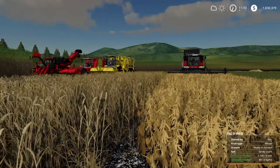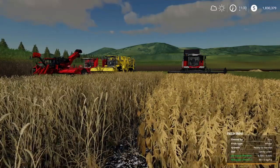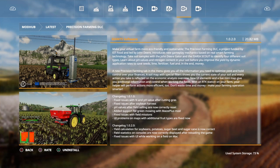So let's go ahead and take a look at what the update says in ModHub real quick. Here is the description itself. This is version 1.0.2.0, exactly like the update we saw on ModHub — it only came to PC earlier, but since the game got an update this morning, we're also getting this update for consoles. The changelog for 1.0.2.0: field calculation for soybeans, potatoes, sugar beets, and sugar cane is now correct; field statistics on consoles are now correctly displayed after loading the game; and fixed issues with UI while working on a field on Mac. That last one doesn't apply to console players, but the other two — absolutely awesome.